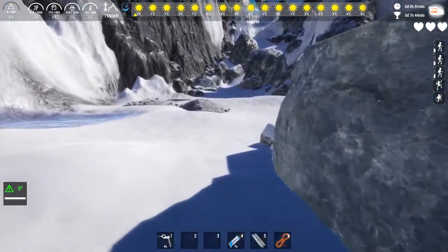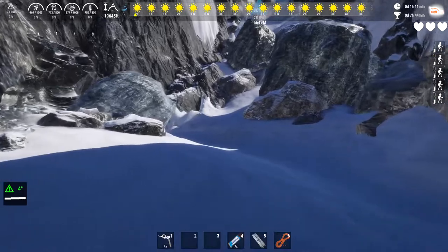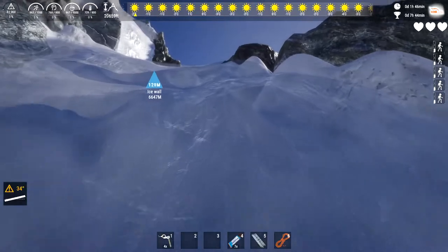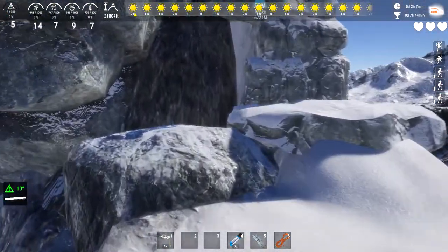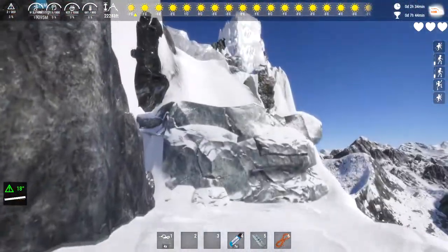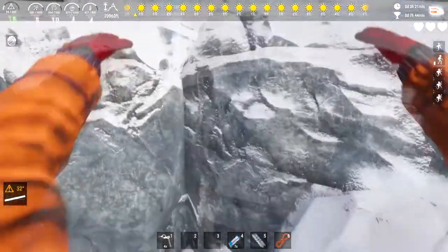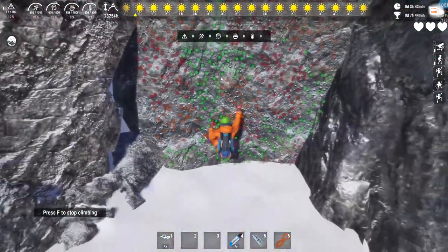Ignore the energy bar, we have enough already. Stick to the right side. Jump onto the smaller ledge then climb. Jump up the small ledges. You can just go straight up this cliff.